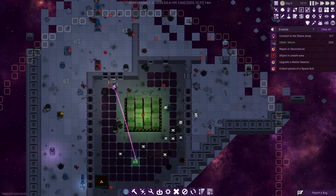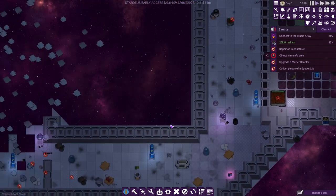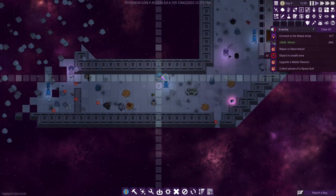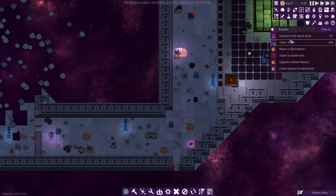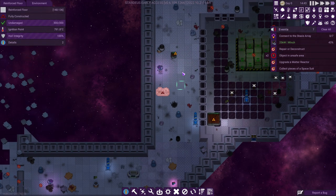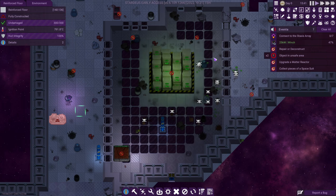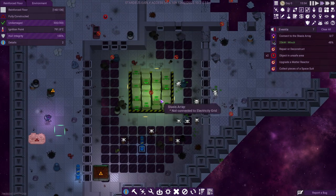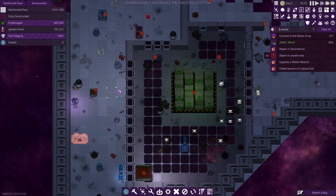This is a door — and doors always require electricity in this game. Now we connect to everything around there. These tiles on the floor, by the way, are light panels — as soon as they have power, they'll be providing light. Let's build another matter reactor over here, because this is where our base of operations will ultimately be. Meanwhile, the winch is being researched. As you can see, it takes a while — 24 hours to be exact. Before you connect the stasis array with power, you want to make sure that this room is well-suited for human beings.